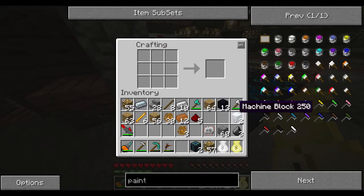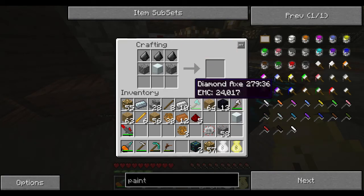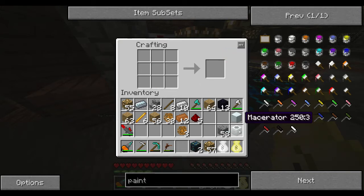So we take our machine block that we made earlier, our cobblestone, our three pieces of flint, and our electronic circuit — and there we have a macerator. We've created our macerator.